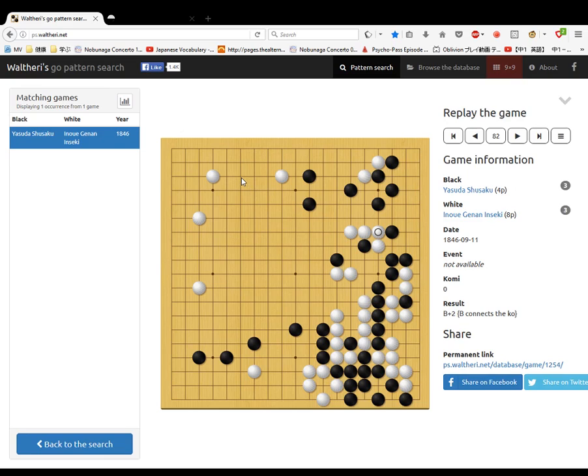I got a move wrong — I made it up to move 82 without knowing what happens next. This part is quite weak — you'd think he'd do something with this weak group. Once this connects, he goes down here attacking that stone. White hane, black hane, white cuts, black extends, white cuts — and now black ignores it and goes up here. White pincers this stone, making it strong, making a little group here as this part is quite weak.